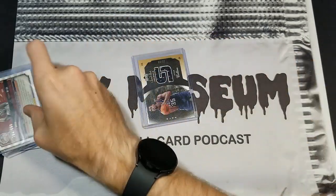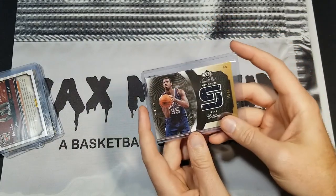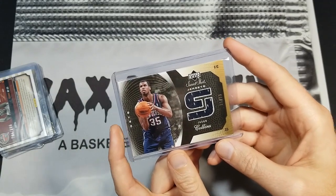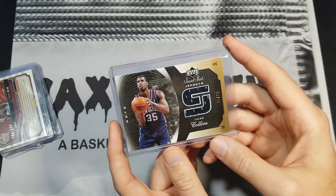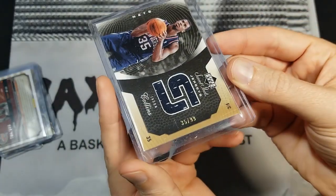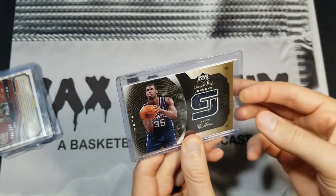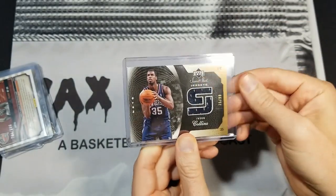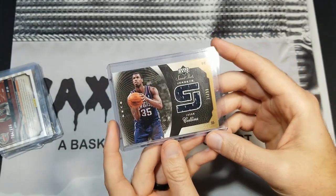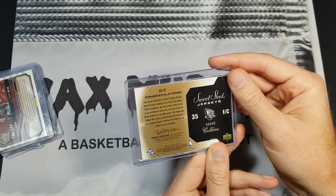The next category is jersey-numbered stuff, and I don't always grab that, but this was pretty cheap. It's a Jason Collins jersey card — not a huge following — but he's number 35, and I noticed it was numbered 35 out of 99. Some people will pay a premium for that, some won't. I like to keep this kind of stuff on hand just in case someone has Pacers jersey-numbered stuff I want and we can do a swap.